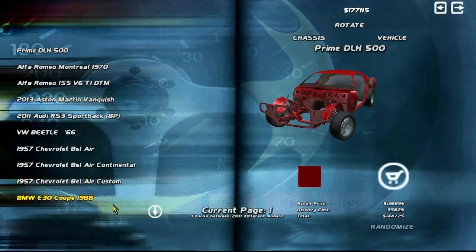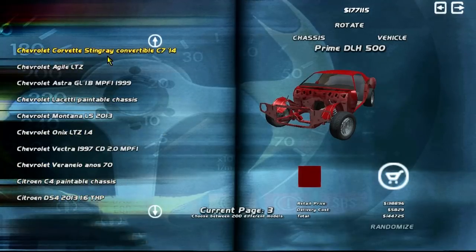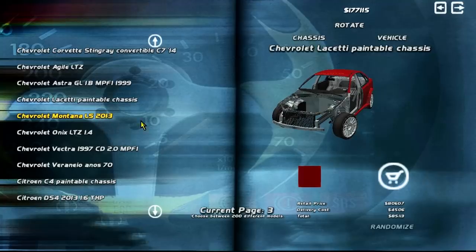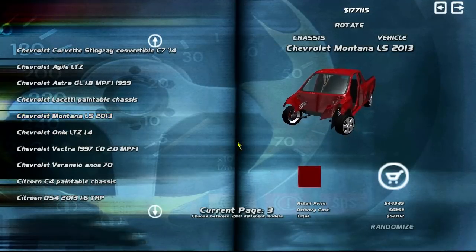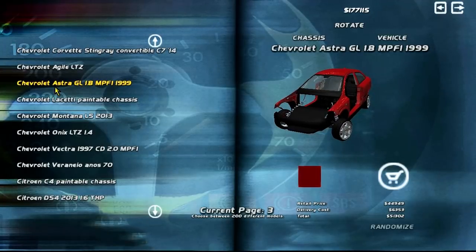There are a ton of cars. Like I said, 200 different chassis. You got a 155 V6 TDI GTM2, Aston Martin RS6s, some American cars, E30s, M3 92s — well, just a 3 Series. We got Z28s, Porsche 911 from 1973, Stingrays from 2014. A lot of cars. Chevrolet La Setti for the shitbox life, Chevy Montana, Chevy Astra — which here in Europe is an Opel Astra, or in the UK a Vauxhall. A 1.98 Opel Astra.